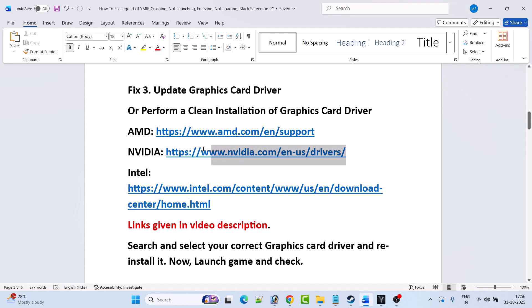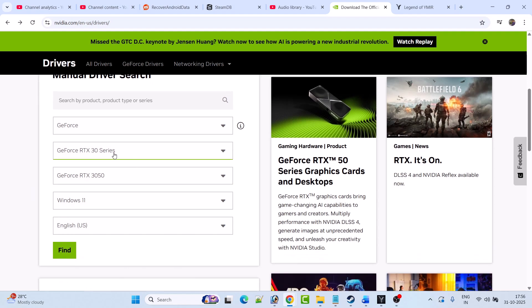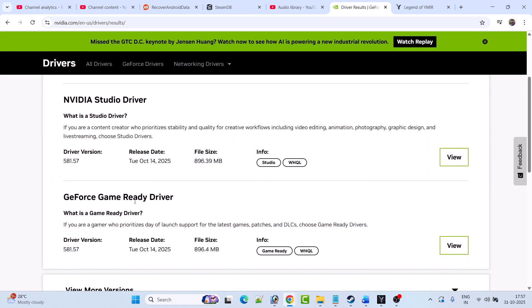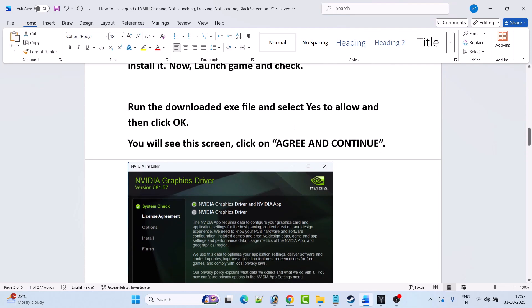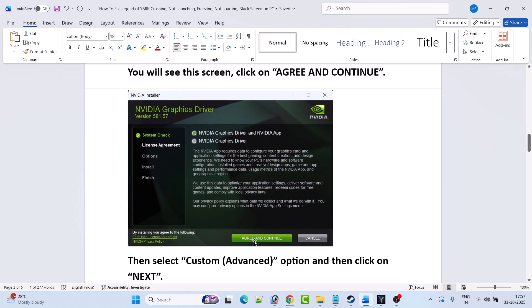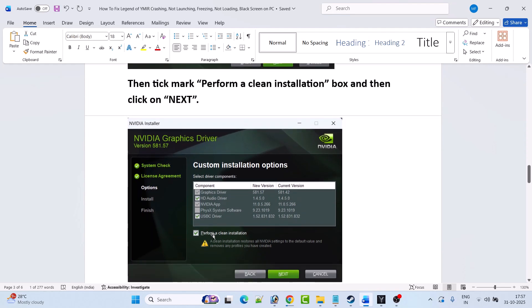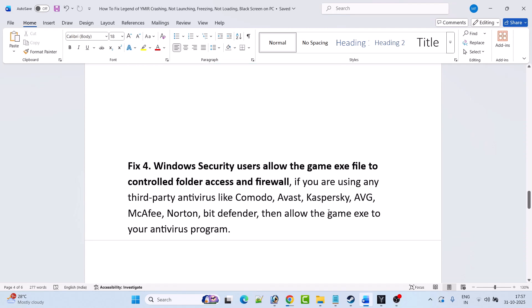I'm showing the example of the Nvidia graphics card driver. Go to the Nvidia website, select your version of graphics card driver, select the operating system, and click on find. Download and install the GeForce Game Ready driver — whatever is the latest version. Click view, then download. Once the exe file is downloaded, run it, select yes to allow, then click OK. Click agree and continue, select custom advanced option, hit next, tick mark 'perform a clean installation,' and hit next. After the clean installation is done, restart your PC and launch the game to check if the problem is solved.